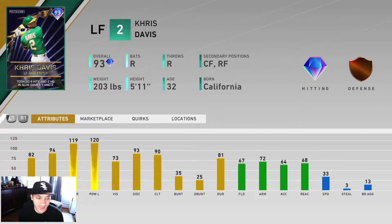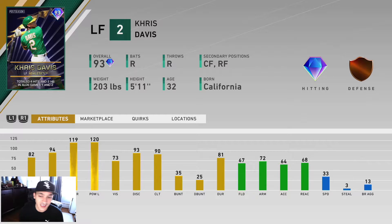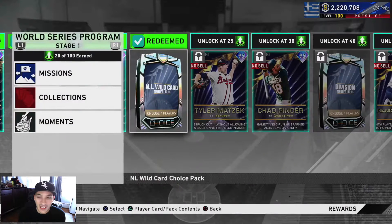We got Chris Davis: 82 contact versus righties, 94 versus lefties, 119 power versus righties, 120 versus lefties, 73 vision, bronze-tier defense, and 33 speed — he's a 93 overall. I think this card's a dub. Chris Davis has a pretty nice swing; whenever he pops up in Battle Royale he's a must-take. He's usually a bronze or silver card, but with these great power numbers, I'm actually feeling this card.